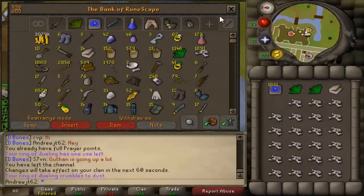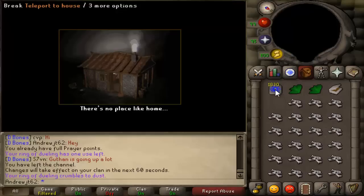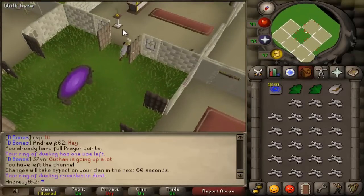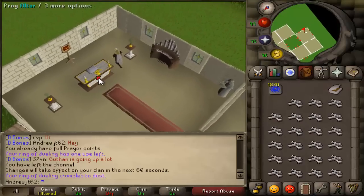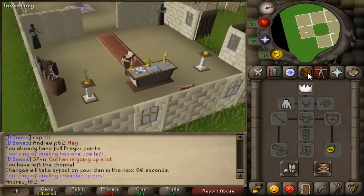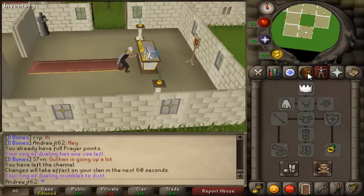I need another ring of dueling. By the way, I learned about this earlier today — apparently on a PvP world you can bring a bunch of Law Runes and an Air Staff and just teleport to Camelot, because on PvP worlds the banks are right there. It's actually faster than teleporting to Castle Wars a hundred times, so I might do that when I buy more dragon bones. It's only one Law Rune per teleport, so I think it would be notably faster.